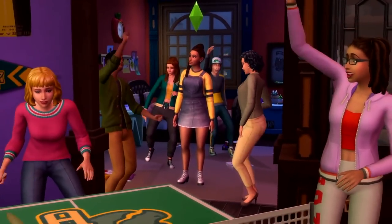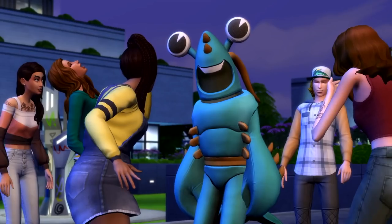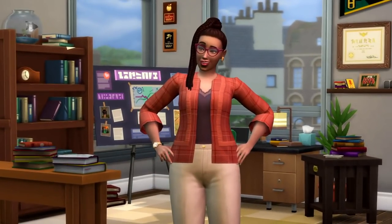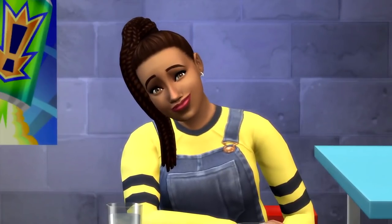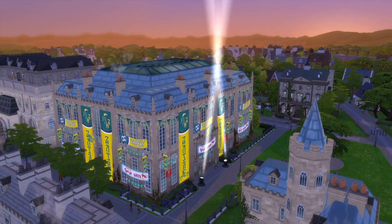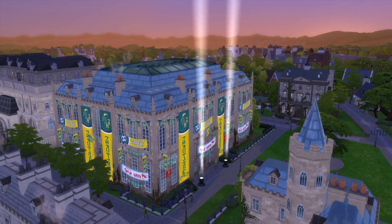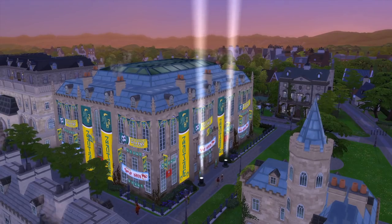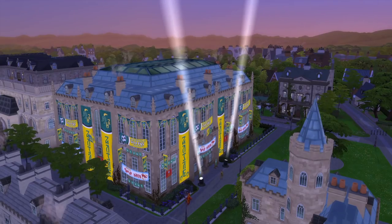Also, the class schedule should have its own panel instead of being shoved in the career section. Another thing that would drastically improve this pack in my opinion is just fewer rabbit holes overall. At the very least, have a graduation ceremony that we can participate in, because right now your Sims just go into the arena and you can hear graduation ceremony noises coming from inside, but you don't really see anything happen until the very end where all the Sims come out and throw their university caps into the air.